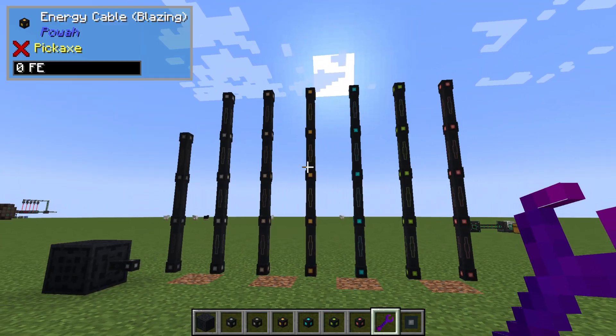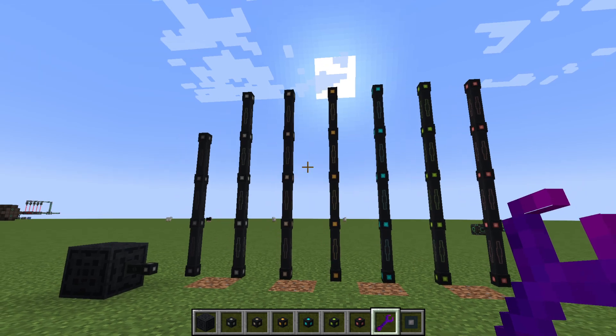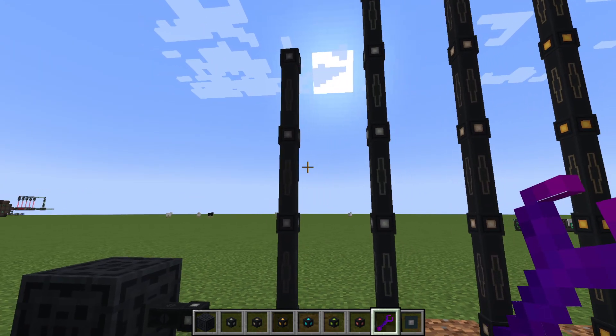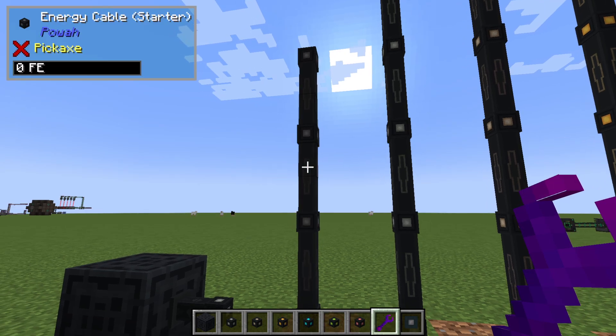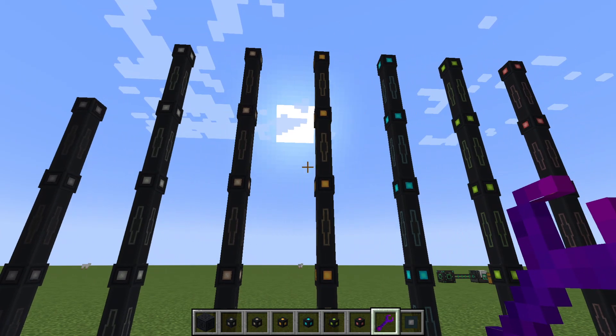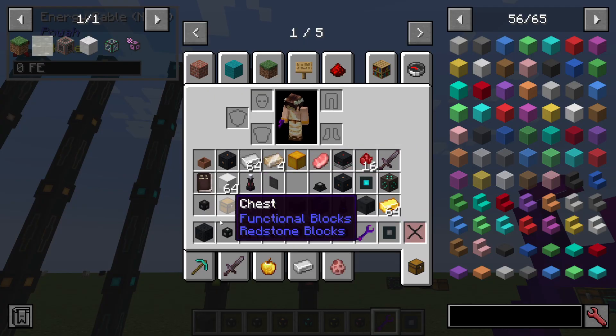In the power mod, there are a lot of different cables we can use to transport our power. We start off with energy cables: starter, and it goes up to basic, hardened, blazing, niotic, spirited, and nitro.